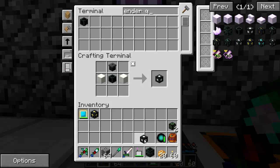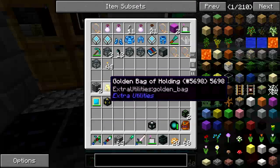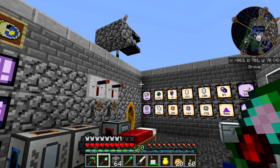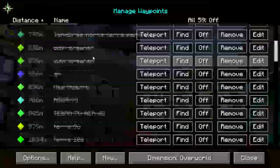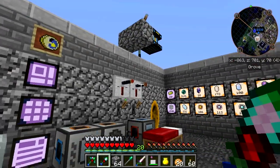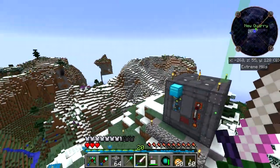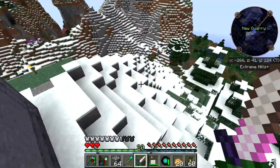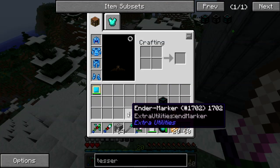All right, there's the world hole upgrade. Now I'm going to head off to my overworld quarry location. Back at my old surface quarry site - still have that reactor I built to power it originally and I'm not even going to use it this time. I need to take that thing down one of these days. I've got my ender markers.